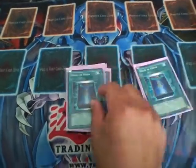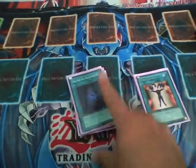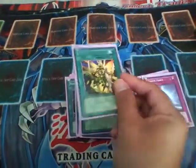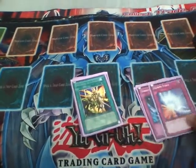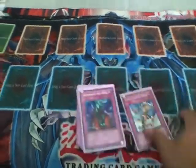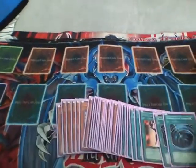For the Saberdark deck spells: Ghost Rare Archlord Kristya, triple Book of Moon, Allure of Darkness super, Mystical Space Typhoon, Dark Hole, Monster Reborn, Giant Trunade, and My Body as a Shield. This deck is just ready for this format — I was playing it but got bored of it. For traps: Smear Force, Torrential, double Bottomless, and Return from the Different Dimension. I want $100 to $120 — highest offer gets it.